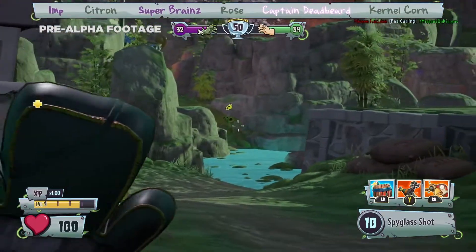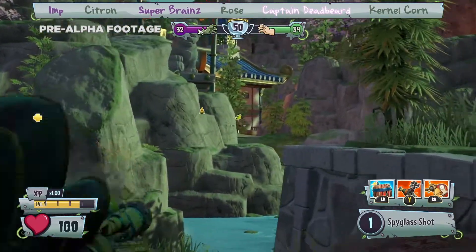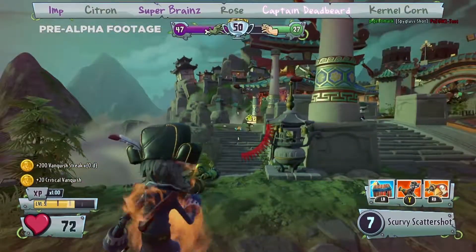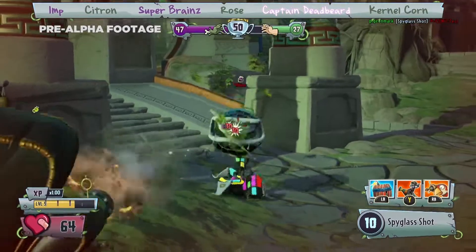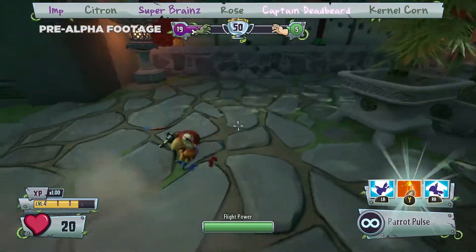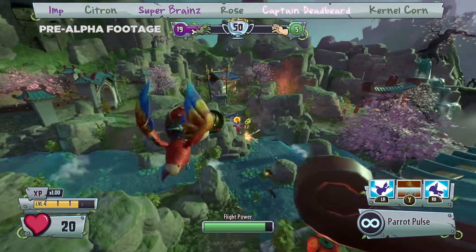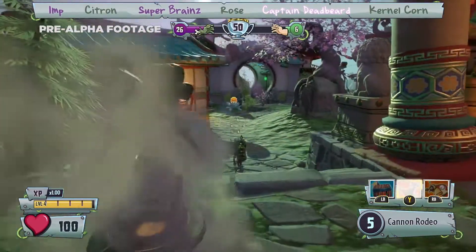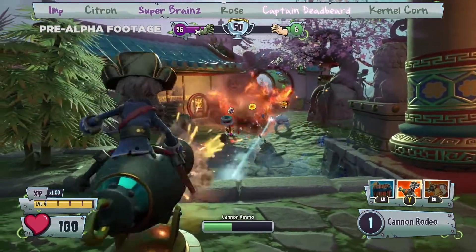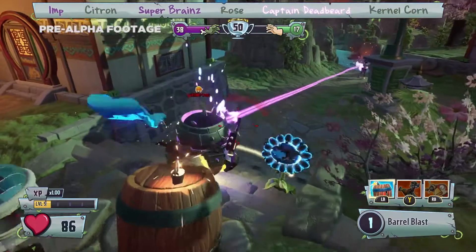Now on to Captain Deadbeard, a crusty pirate from the past who was adrift for hundreds of years. As an expert at long-range combat, he's just what the zombies need to defend against the plant offensive. His primary weapon has two modes: his long-range spyglass shot, used to vanquish plants at a safe distance, and a slow-firing short-range scurvy scatter shot. His parrot pal ability allows the player to take to the skies and attack from above with laser beams and explosive air strikes. Captain Deadbeard also has his cannon rodeo ability, where he rides a giant cannon that fires explosive cannonballs. And when the enemy gets too close, our fearless captain has a dynamite-equipped armored barrel to hide in.